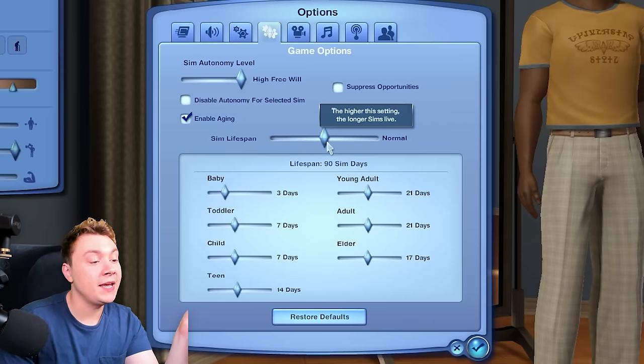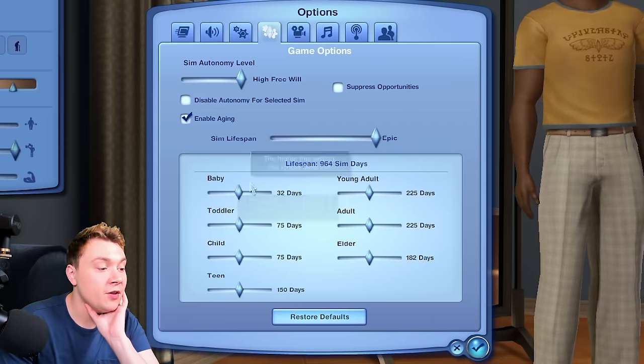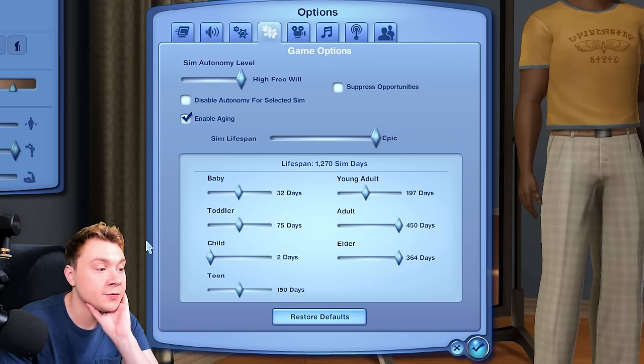We may as well look at all the settings while we're here. The lifespan thing is very, very cool. You can make it so a baby has like a two-day lifespan, a 64-day lifespan. You can literally make it anything you like — you can change any kind of lifespan for Sims.